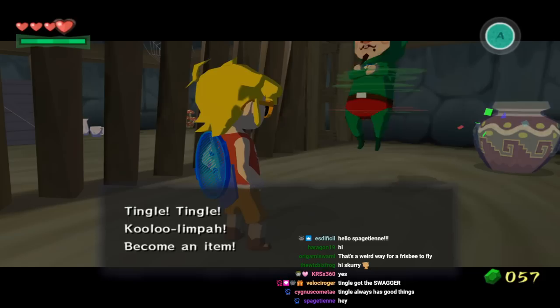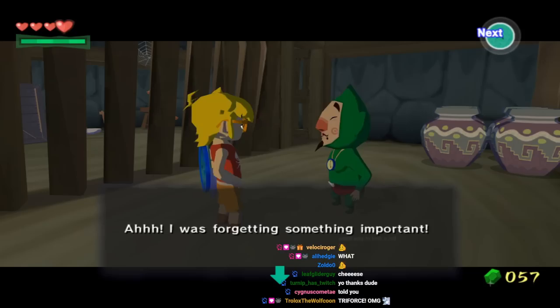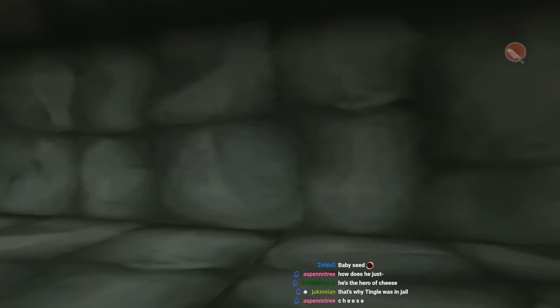Tingle, Tingle, Kululimpa. Become an item. Okay, Tingle. That's a pretty good item. How did Tingle and some random grass-cutting guy come across Triforce pieces? Apparently Tingle had two! What? We're just gonna get the full Triforce before anything else.